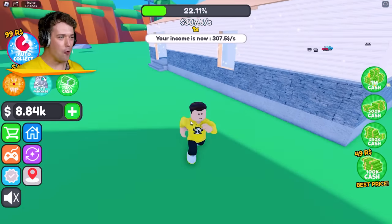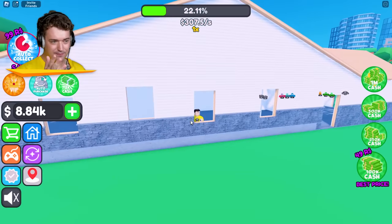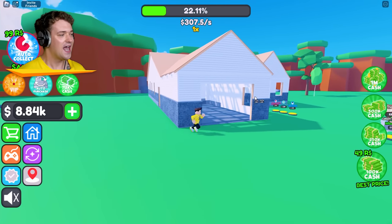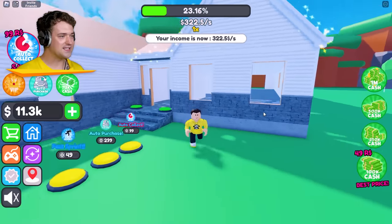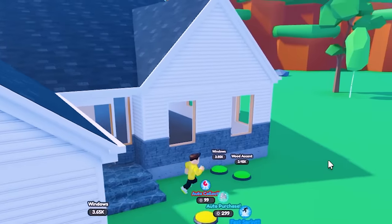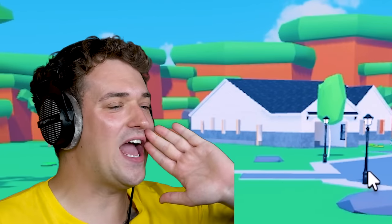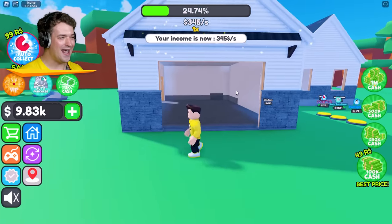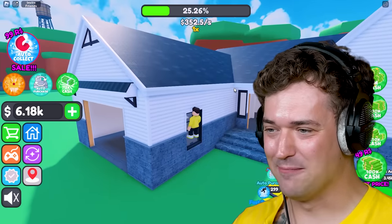We now have a finished outside! We of course need windows — if we don't have those, people could just break right in. Oh yeah, we also need doors. This is my first time on the job, cut me some slack! Roofing is now done too — oh, never mind, there we go. I'm just as far as that other player and I just joined the game! Got some more cash — let's add those wooden exterior windows. Now nobody can break in through the windows!